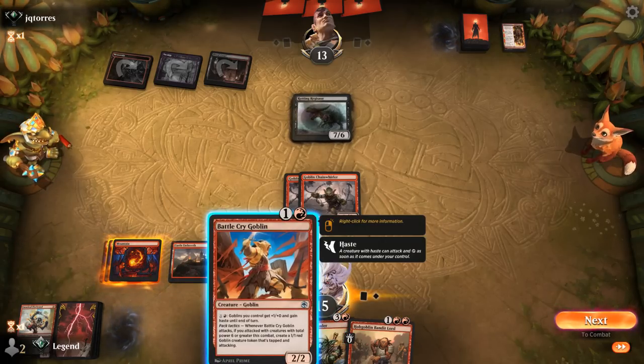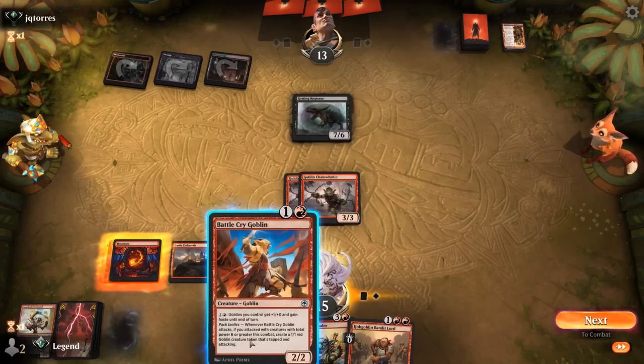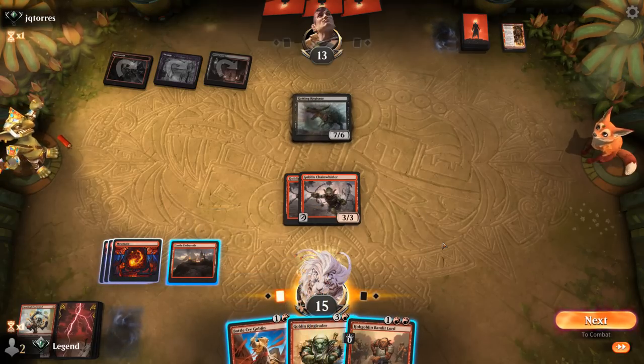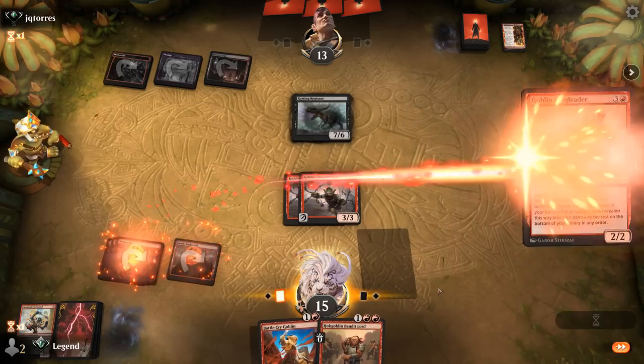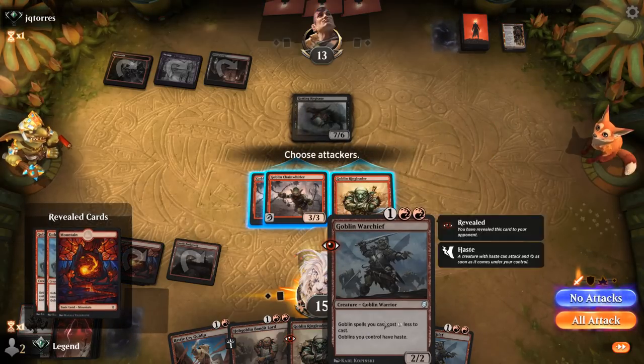If I were to play Battlecry, activate, and attack — if they block Chainwirler, we still get in for 4 plus 3 plus 1, so not quite lethal. Let's play Ringleader here, finding double Warchief and another Ringleader. We can very quickly empty our hand now.